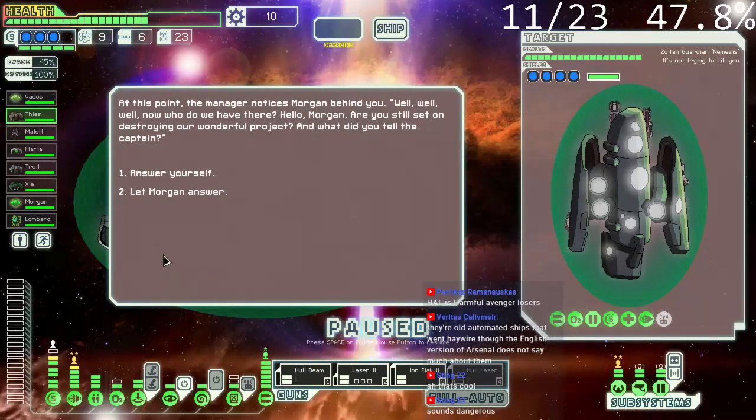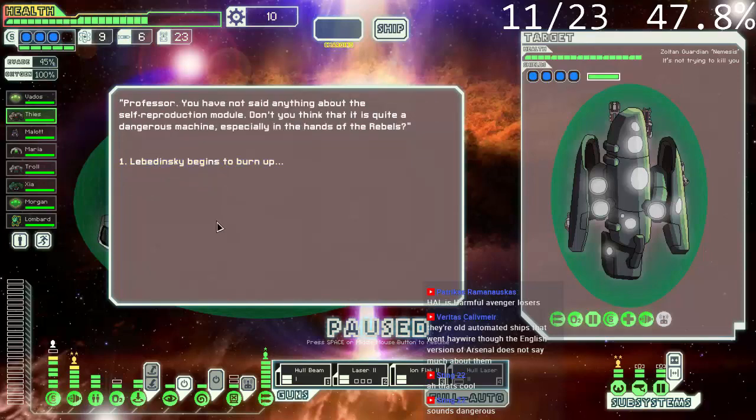At this point the manager notices Morgan behind me. 'Well, well, well. Now who do we have here? Hello, Morgan — are you still set on destroying our wonderful project? What did you tell the captain?' So they don't like Morgan. I think I'm going to answer myself, partially because I saw somebody else do this event and let Morgan answer and it didn't go well. So: 'Professor, you have not said anything about the self-reproduction module. Don't you think it's quite a dangerous machine, especially in the hands of the rebels?'